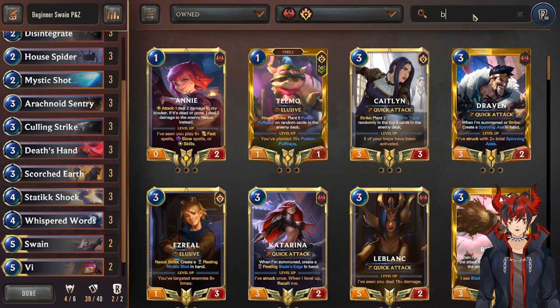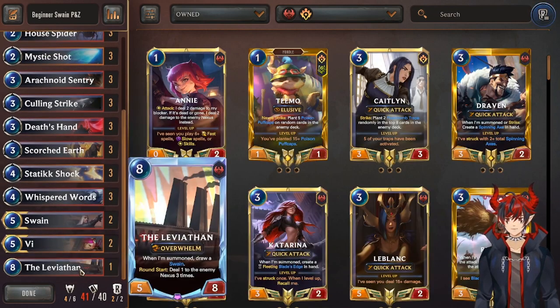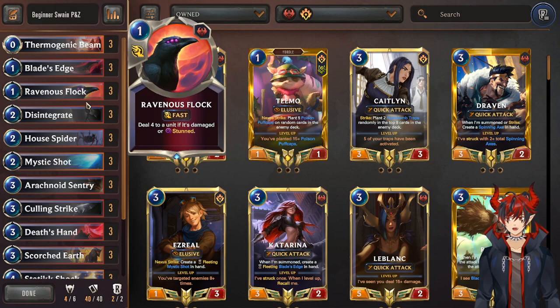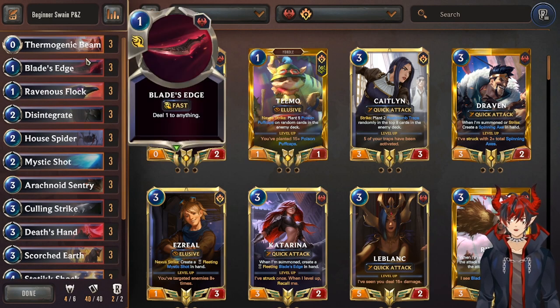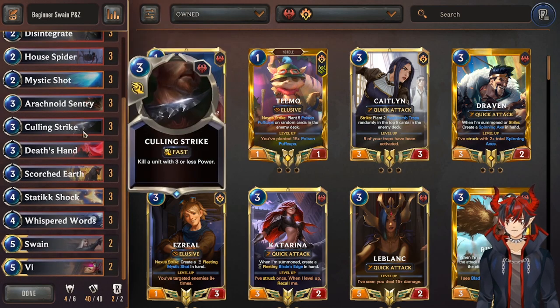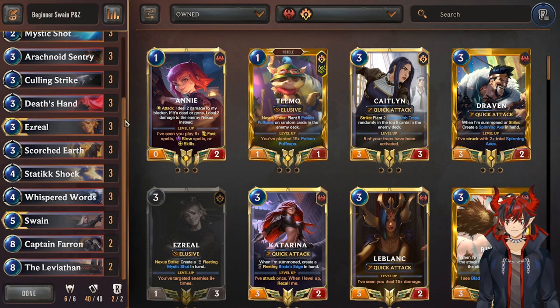And then you can run Disintegrate and maybe a Blade's Edge — maybe 3 of those. So the deck probably looks more like this with just your commons and your rares. But as soon as you can get the refinements to throw on the Ezreal, throw on the Leviathan, throw on the Theron, you'll have the finalized list. This is a great way to start learning the deck and start learning damage control right away. And this is what it will look like when it's refined — the code is in the description below.